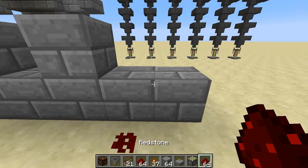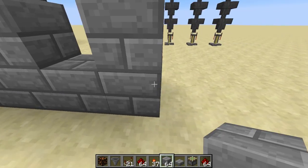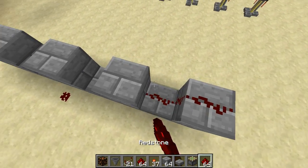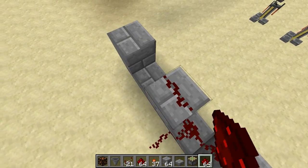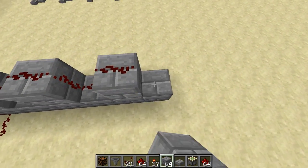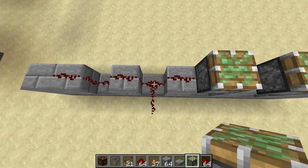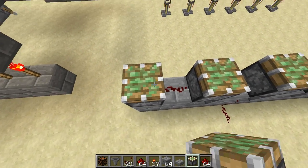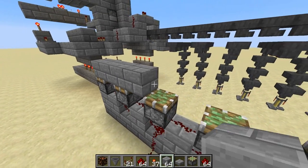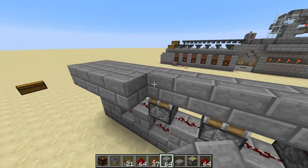Mark this with redstone, and then five blocks this way. Then put redstone on top of everything. Place a couple more blocks at the ends — pistons. And now we're going to place sticky pistons alternating like so. These are going to be the memory cells to figure out which brewing stand should be active.